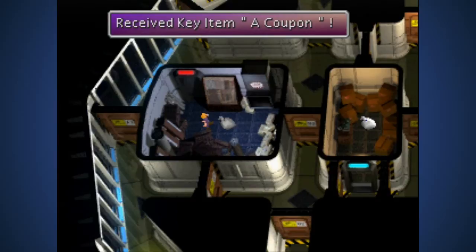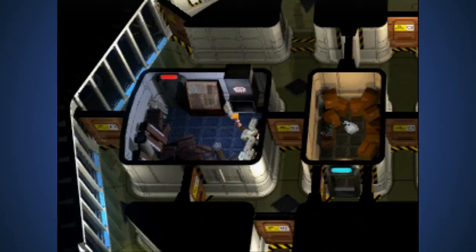A coupon - A coupon, B coupon, and C coupon. So it's A, B, and C. Now enter the duct, climb in and look around.